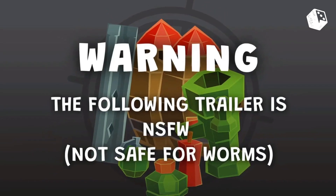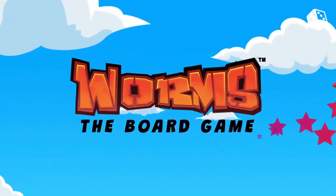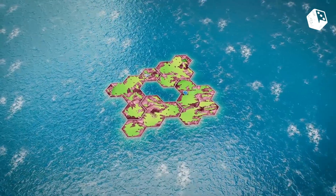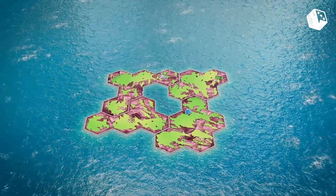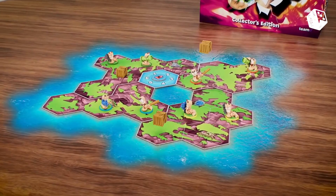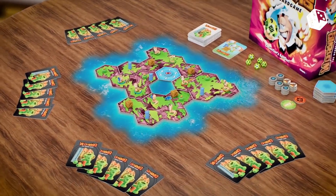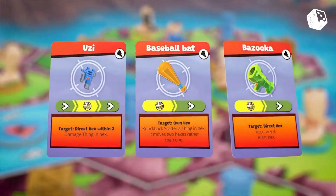First, a brief overview of the game. Worms is playable for two to six players. It's an arena combat game, free-for-all style, and the game takes place on a map that can change. Players take turns moving their worms, building defenses, using weapons, and trying to pick up supply crates to bolster their arsenal of options.